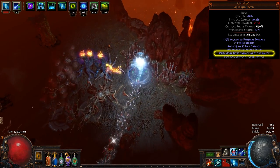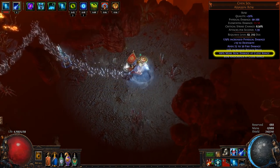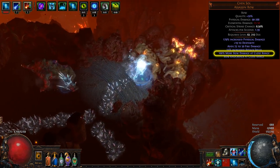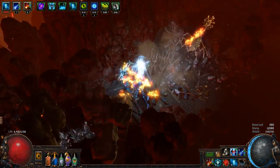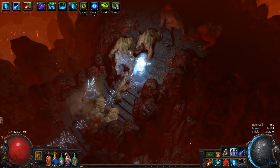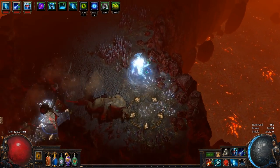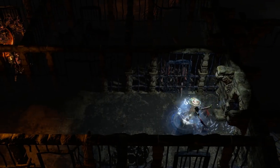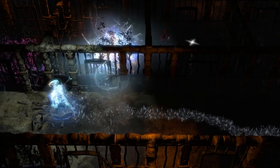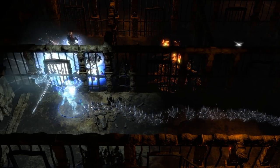Chin Sol grants you 100% more Bow damage at close range. What is considered close range is not based on how close you are to your enemy, but how close the source of the arrows is to the enemy. By using Chin Sol and tossing traps that fire arrows — such as Shrapnel Shot supported by the trap support — your enemies are right next to the source of the arrows, which virtually guarantees you benefit from Chin Sol's close range damage bonus.